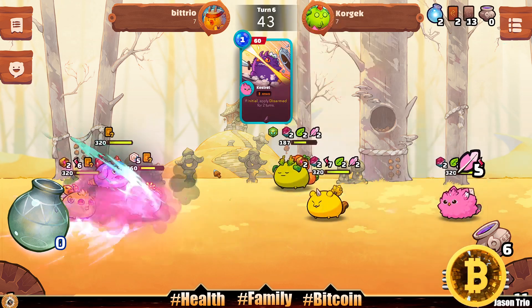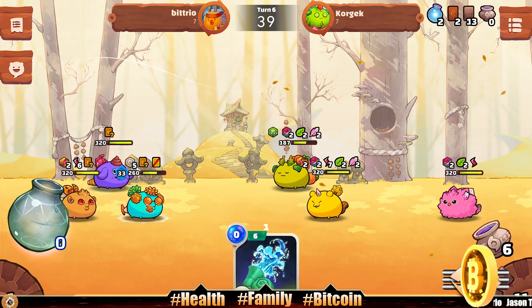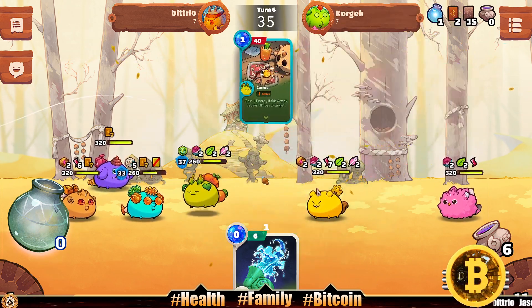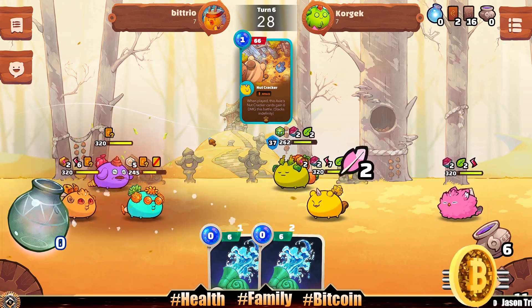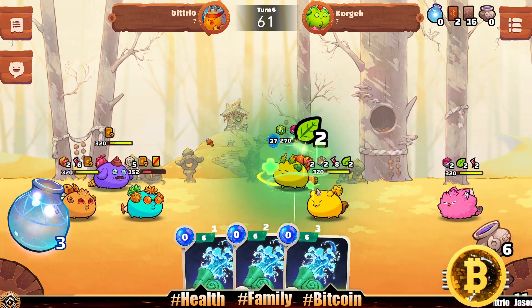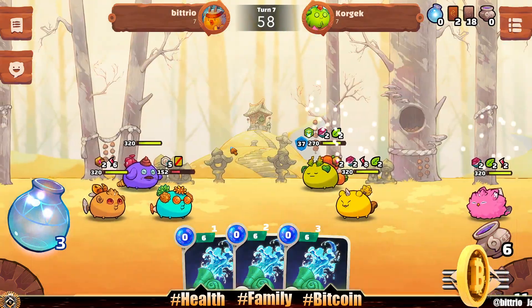Kestrel — booyah! There's one pure water but we've been disarmed. Our opponent drops a Lotus and heals — Carrot, no, not gonna work. Only two pure waters, but wait — make it three! There was another energy hidden in there. So we've got three pure waters to heal. We're gonna heal our front liner.